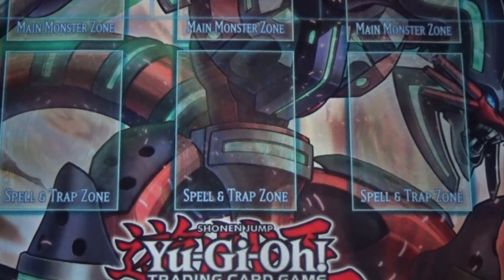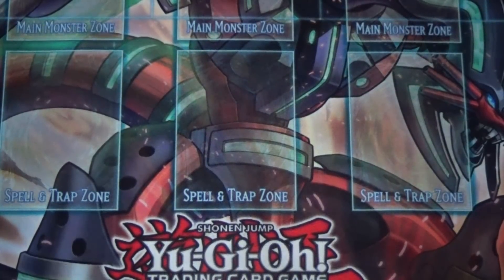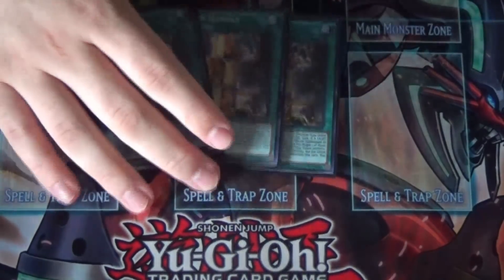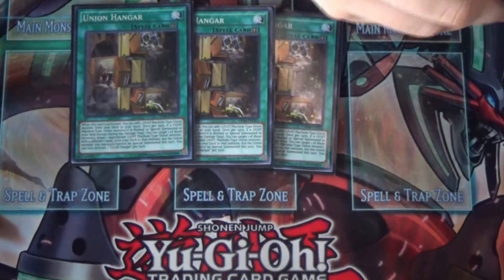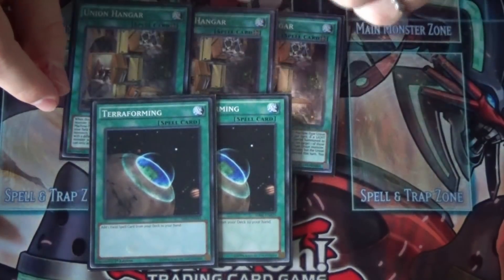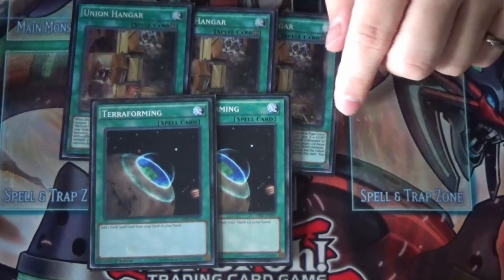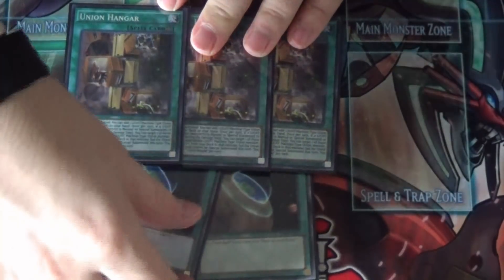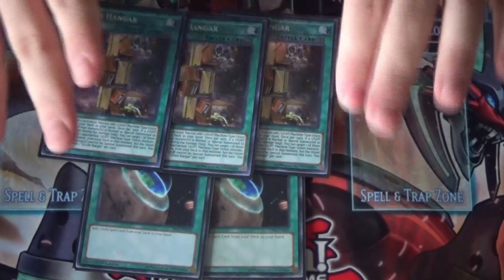That's it for the monster lineup — I feel it's as strong as it can get. For spells, of course three Union Hangar: it's your search card, it's your field spell, it's amazing, its equipping effect can't be Ash'd. It's a fantastic field spell. To search it I run two Terraforming — I still think Terraforming is better in this deck. Metaverse doesn't help this deck too much, though maybe a copy or two wouldn't hurt. Currently I like this lineup.